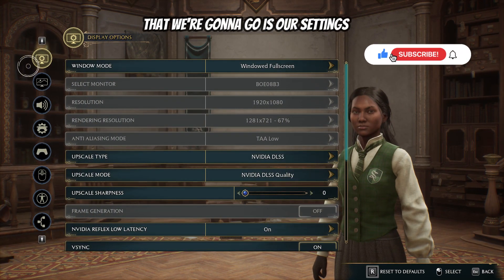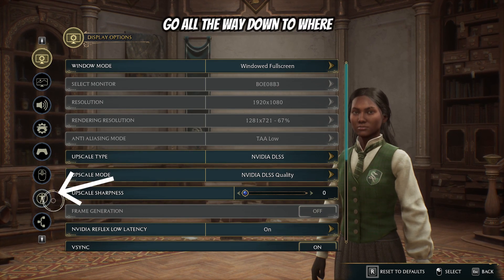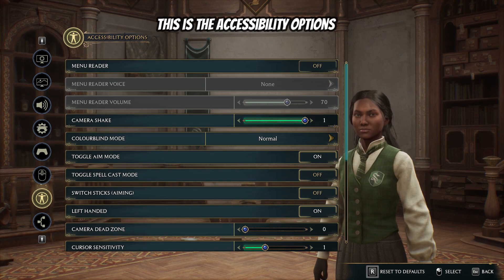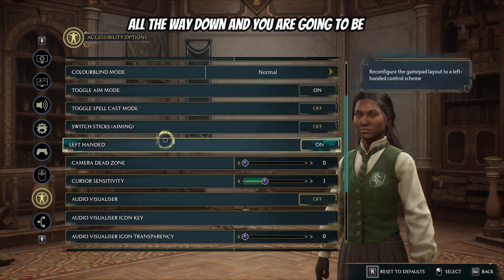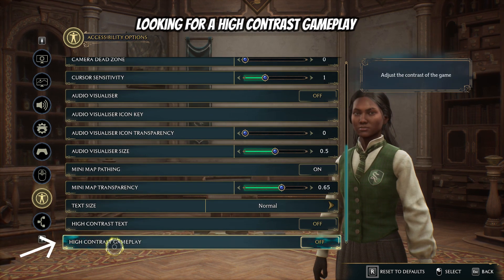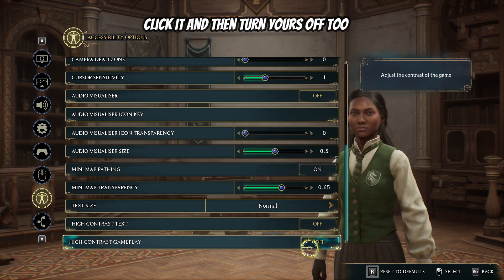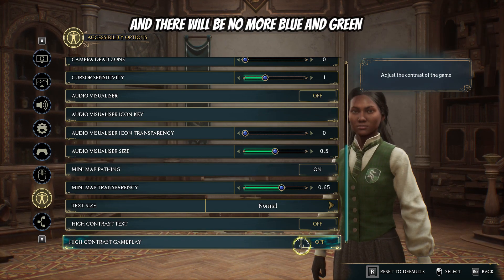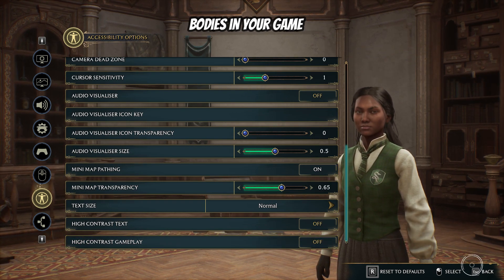The first place that we're going to go is our settings options. Once we get to our settings we're going to go all the way down to where you see the body figure — this is the accessibility options. Once you get here you're going to scroll all the way down and you are going to be looking for high contrast gameplay. As you guys can see, mine is already off. All you're going to do is just toggle over it and click it, and then turn yours off too, and there will be no more blue and green bodies in your game.